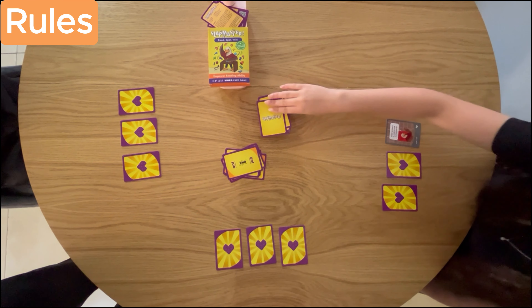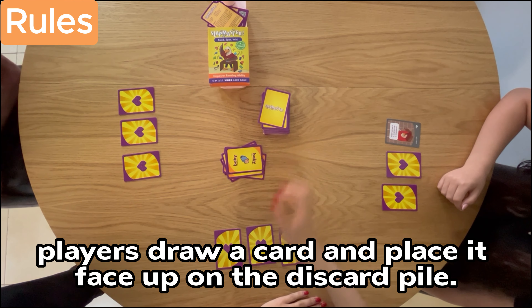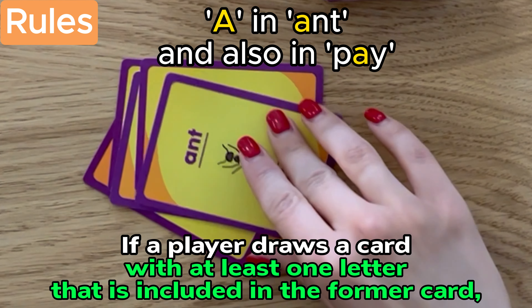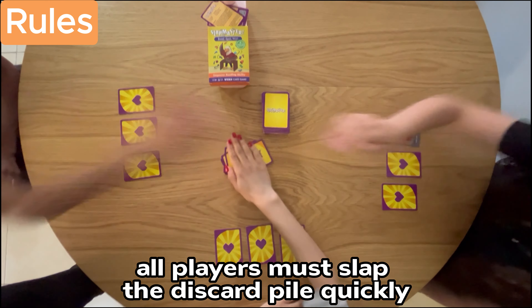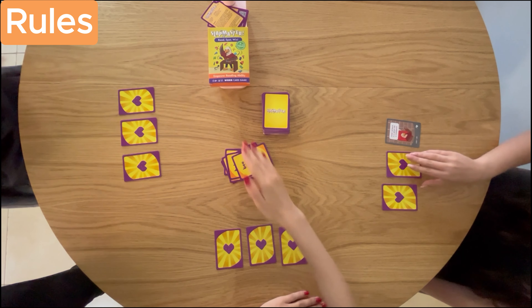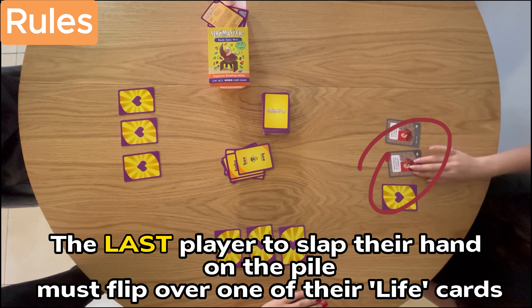Each turn, players draw a card and place it face-up on the discard pile. If a player draws a card with at least one letter that is included in the former card, all players must slap the discard pile quickly. The last player to slap their hand on the pile must flip over one of their life cards.